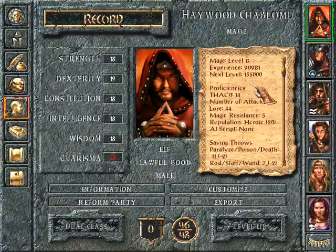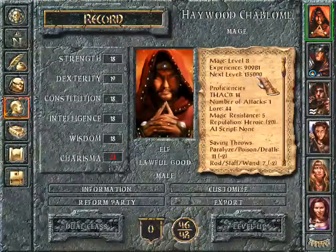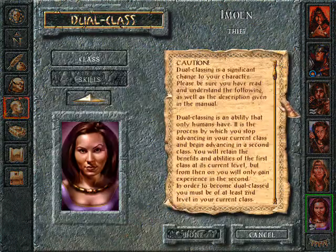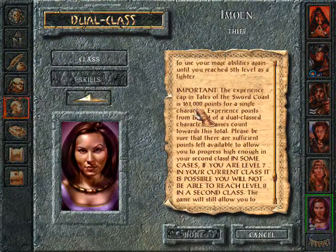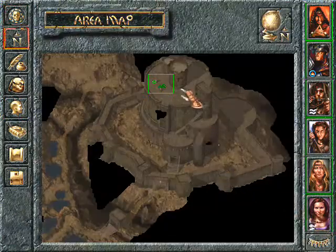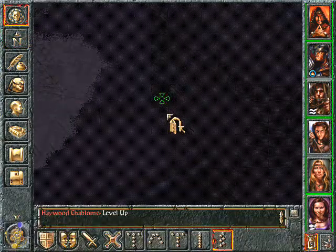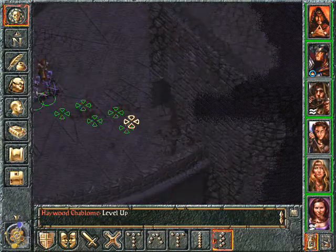That means I need 135,000 experience points to go to the 9th level. And I think the XP cap is at 161,000. Yeah, 161,000 is the XP cap in Tales of the Sword Coast. So I will be able to get to level 9 and that will be the end. I guess we can go down again. Maybe we should save now that we leveled so nicely.